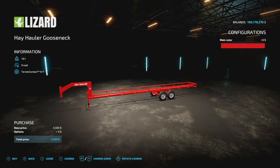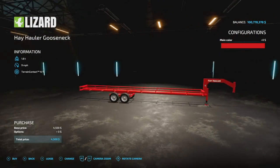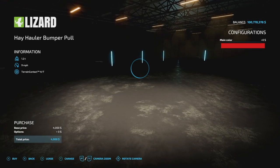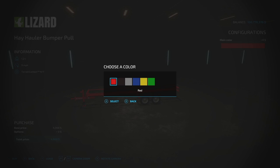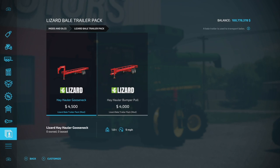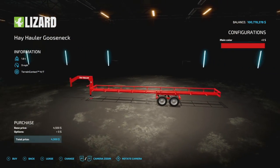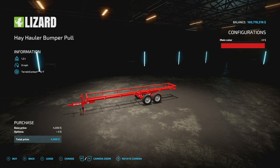Your next new mod for all platforms is the Lizard Bell trailer pack from Lazy E Modding. We've got two different versions: a longer gooseneck and a shorter regular bumper pull. Colors for both are red, black, gray, blue, yellow, and green — that green could match John Deere pretty well. The larger version holds nine round bales and the smaller version holds six. They're both three slots on consoles. Very cool mod.